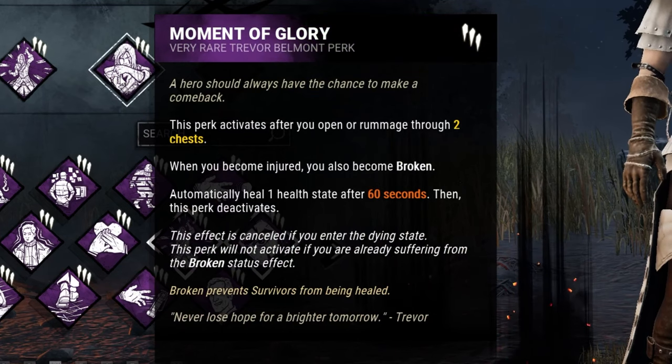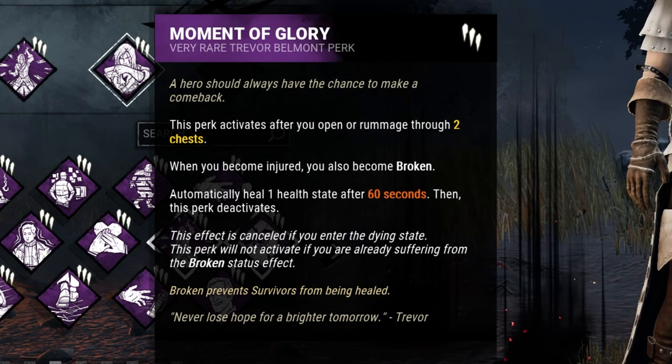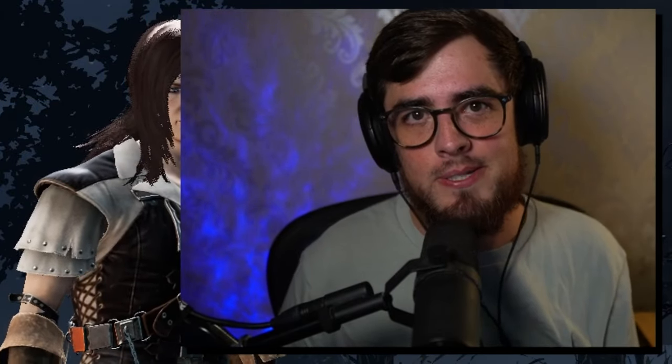The last perk is called Moment of Glory. This perk activates after you open or rummage through 2 chests. When you become injured, you'll also become broken, and then you'll automatically heal 1 health state after 60 seconds. So basically, if you search 2 chests, you get a free heal. That's how Moment of Glory works.